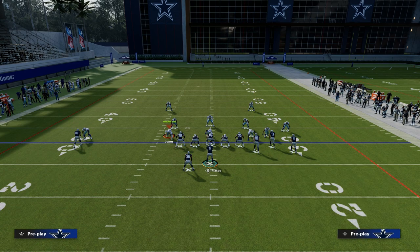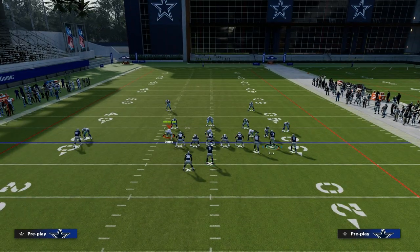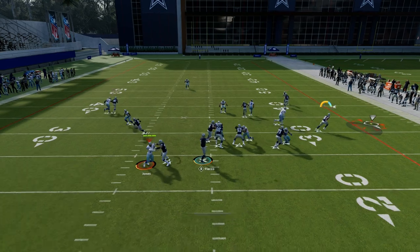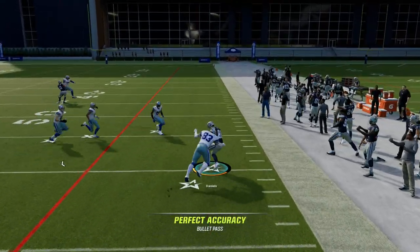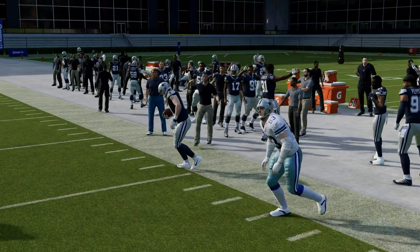Then what we're going to do is put our running back on an out route. Just simple Slot Apprentice — you can do everything with Slot Apprentice. In Flood, you also have this really good flat route to the tight end. What this flat route is going to do against man coverage is create a natural pick, a natural rub, and you're going to be able to attack the flat really, really well.